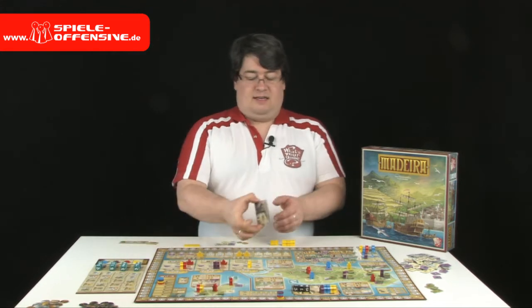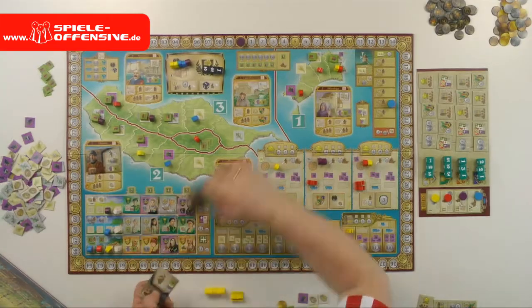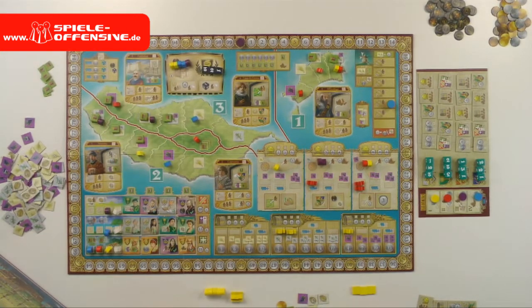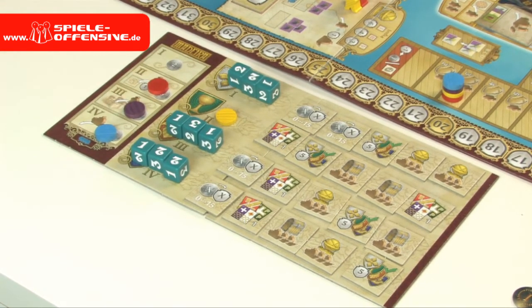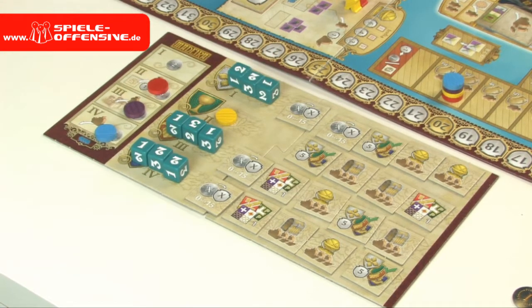We shuffle the characters and place them onto the buildings, leaving one building empty each round corresponding to the round we are playing. Then each player in turn order, as indicated on the guild board, chooses one row, takes all the dice from that row, puts them onto their action markers, and selects one crown's request from that row and places it in front of them.